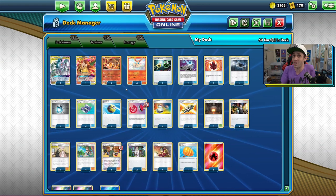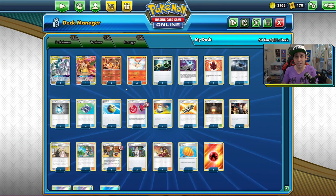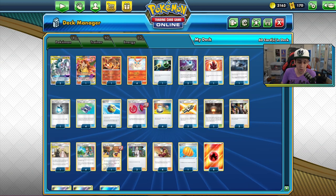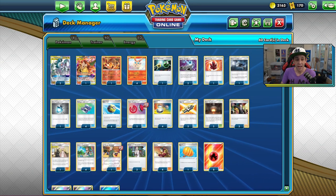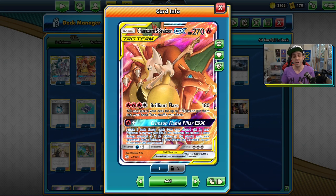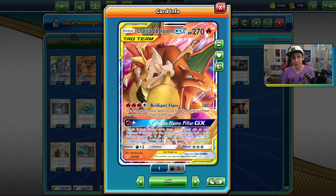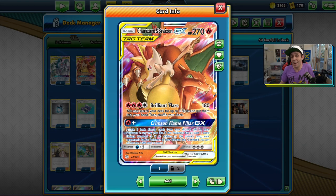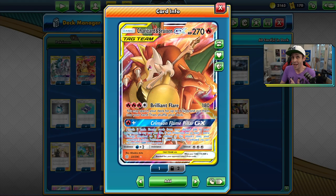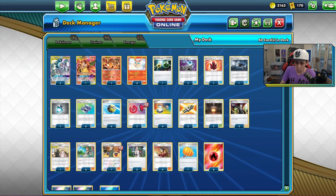Instead, what you're really looking to do is gust every turn that you attack — gusting up Crobats into Denes to just win with two attacks. In doing so, you put yourself in a position to win more often than not because you're faster than your opponent. The way you do that is between Greens setting yourself up in advance and Charizard and Braxien's Brilliant Flare attack, which lets you search your deck for three cards. On the right turn you can GX, take three prizes, grab whatever cards you need for the following turn to take the last three prizes, and win.